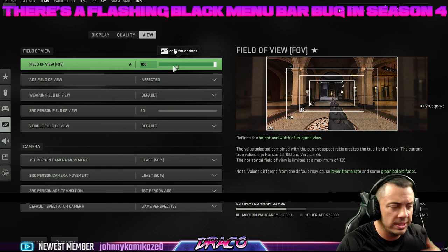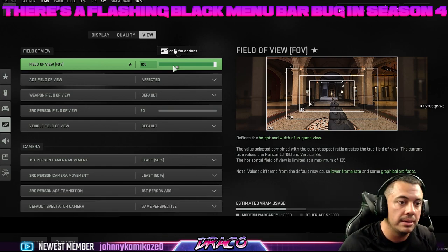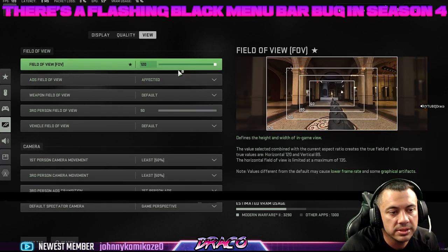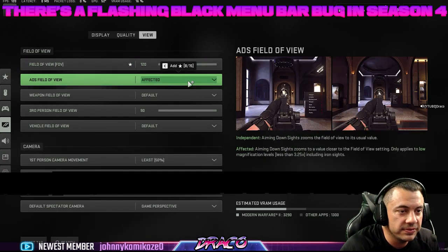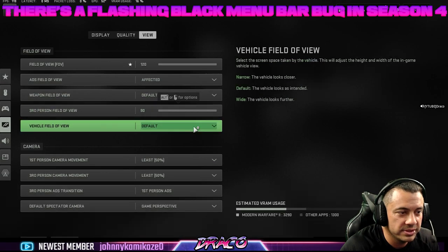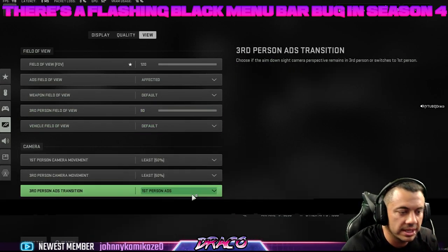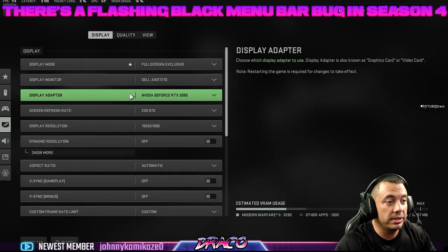I run a field of view of 120. If you run less than that you'll get more frames, since 120 adds extra things for it to render and can affect your frame rate. ADS field of view is affected. Third person field of view is 90. Camera shake I keep at least at 50 — really try to get that down. So that's my quality settings.